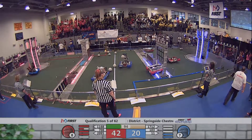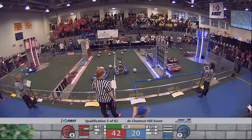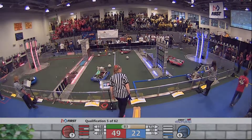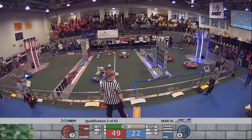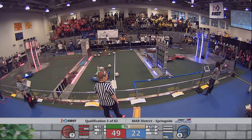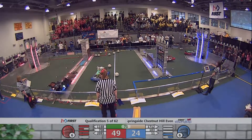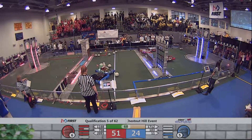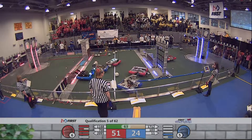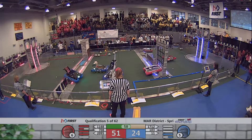Team 708 going back underneath that damaged low bar and gets in position for the low goal to try and take that tower down. 2095 trying to get 11-68 out of the Blue Courtyard. 17-12 remaining motionless in the middle while 708 making an easy return back to the low goal, trying to get as many boulders in there as possible. 2095 goes right across the ramparts and now is trying to damage the portcullis.